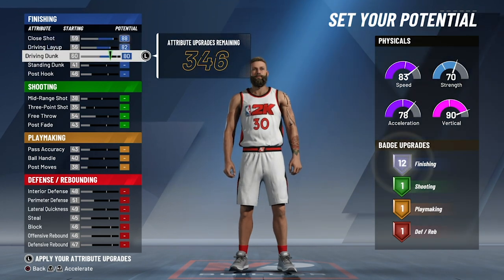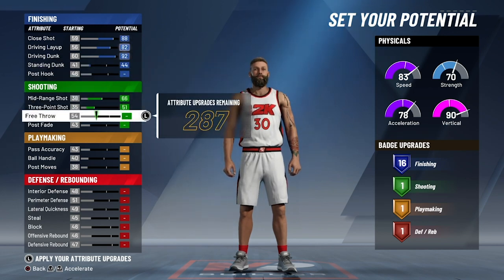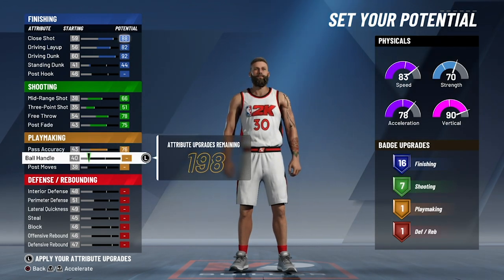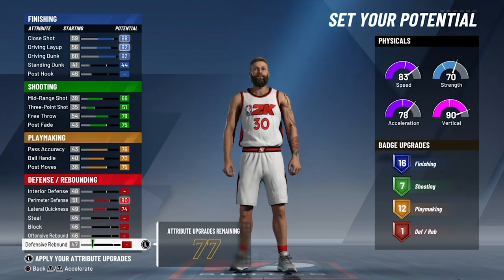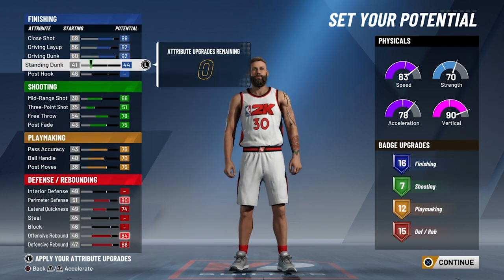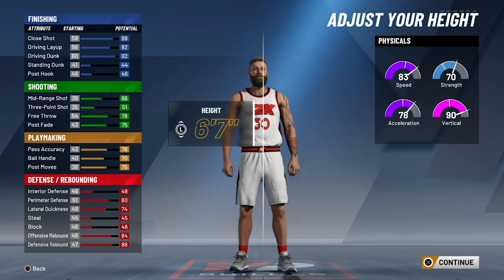Moving on to where we're actually allocating the points: close shot, driving layup, and driving dunk can be all the way up. Standing dunk can be at 44 — we'll go over that later. Shooting is all the way up so your guy is a decent shooter and you get 7 shooting badges. Playmaking is somewhat high, everything's up, and you get 12 badges, though ball handling and pass accuracy aren't that high. For defense, we're doing perimeter defense, lateral quickness, and rebounding all the way up to get 15 defensive badges.